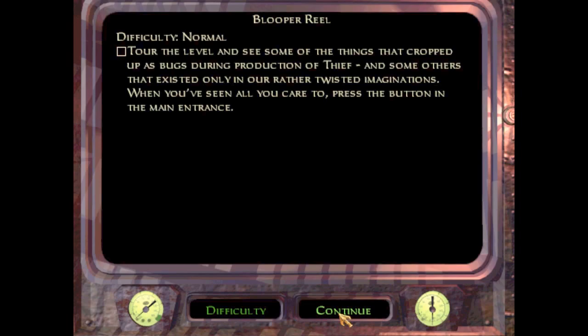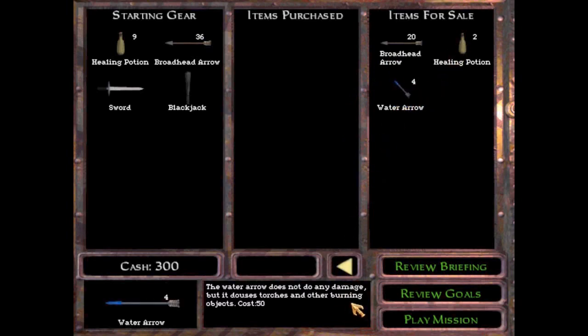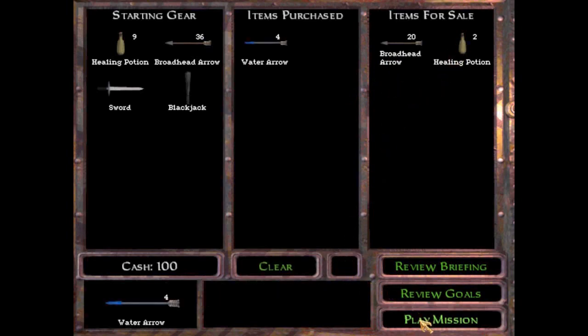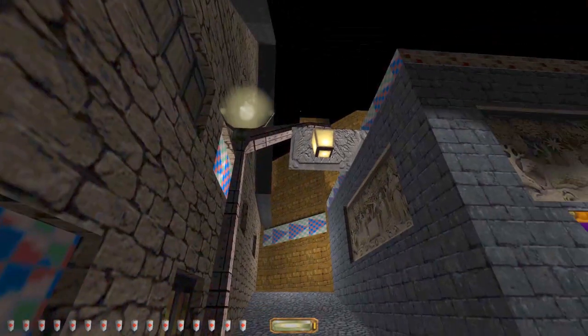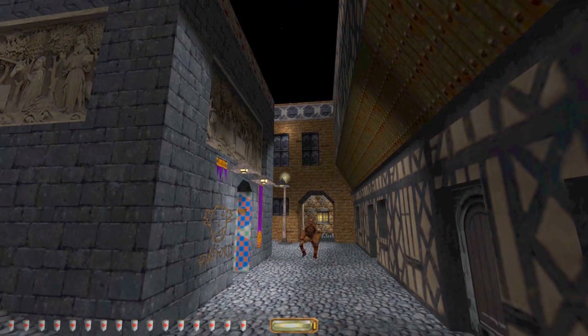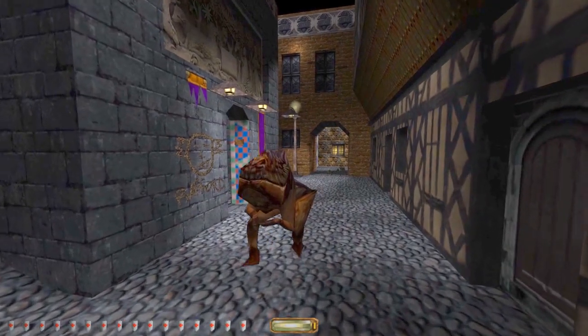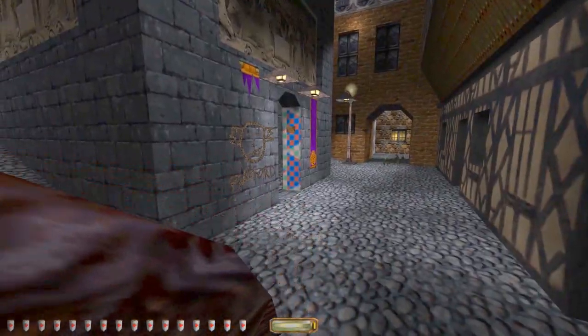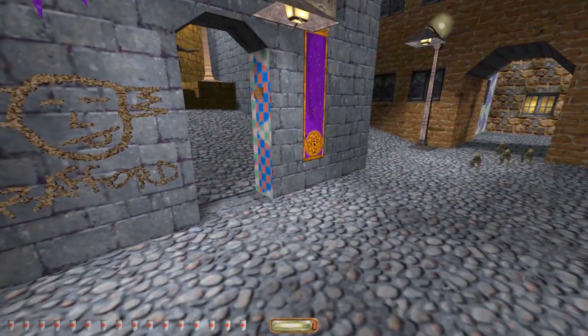When you've seen all you care to do, press the button in the main entrance. We can actually buy some stuff. I'll just get water arrows because that's what my heart tells me to do. So here we are. I've rarely actually seen this — I've seen it once when I first played the game. But other than that, all this is kind of new to me.